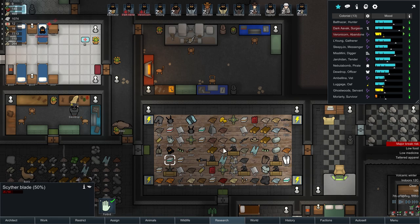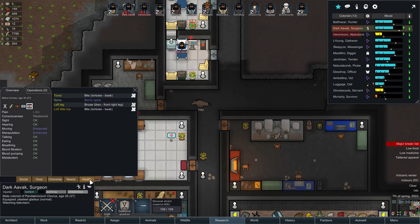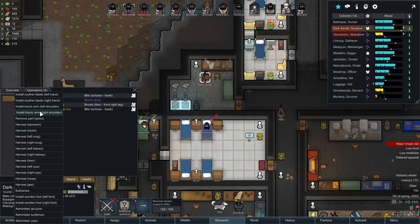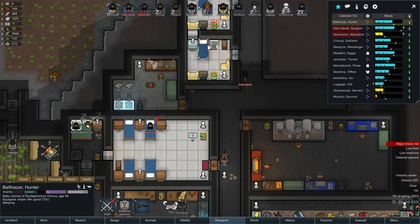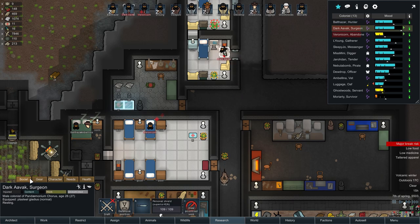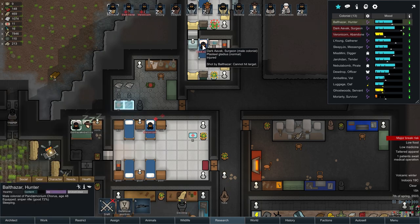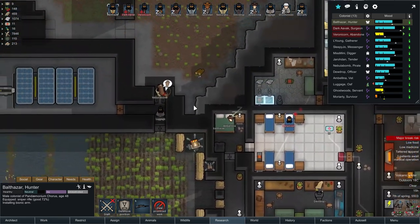We have got another cider blade that is very heavily damaged. But eventually we might be using a bionic arm. Dark Avok — I think a bionic arm would be good for you. We're going to be putting in a bionic arm on your left shoulder, giving you a bionic left arm. Go rest until healed. Balthazar, going to need you on top of this please and thank you. Are you allowed to have the best health? Yes, you are. I have to check because the last time we had a surgery, Dark Avok did not get the best meds.